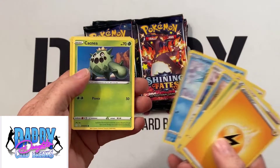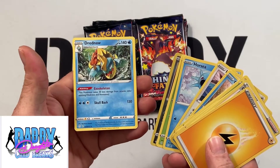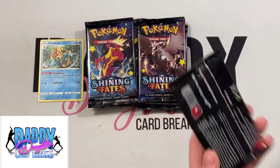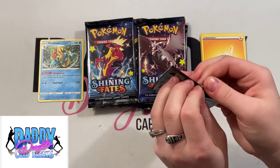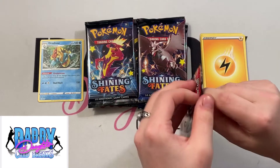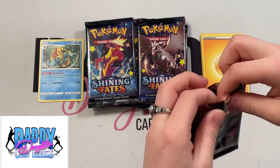There's Eevee, Corphish, and Dreadnaw as the rare. Wish they made these easier to open, but it's not too hard.